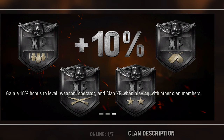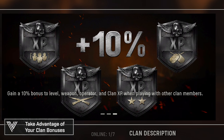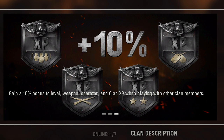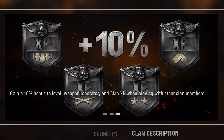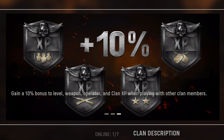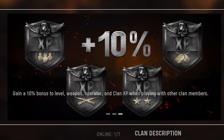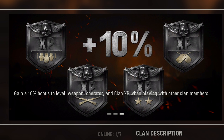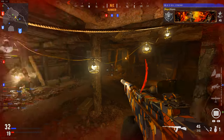Also related to running in a party: make sure you utilize the clan bonus. Simply playing with friends who are part of your clan in Vanguard gives you 10% bonuses to your clan XP, weapon XP, overall XP, and operator level — a quad XP effect right off the rip for just playing with people you may already be playing with. So if you're not already in a clan, make one and get those bonuses.